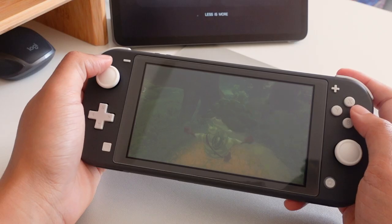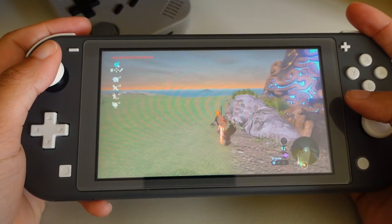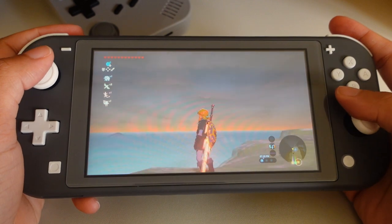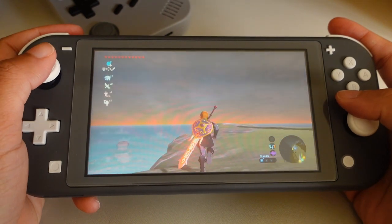The Switch Lite has a 5.5-inch LCD screen, and one of my main concerns was that it would be too small to enjoy something as visually impressive as Breath of the Wild. But that ended up not being the case. During cutscenes and dialogue, I was able to read on-screen text just fine. Even though the resolution is only 720p, the size of the screen means the graphics appeared crisp and clear. If I had to give a criticism, the image appears a little washed out at times. Either way, the display was more than enough for me to enjoy the game on the go.